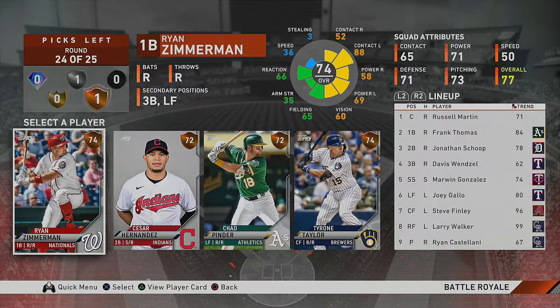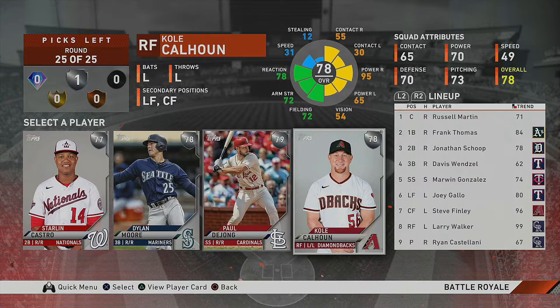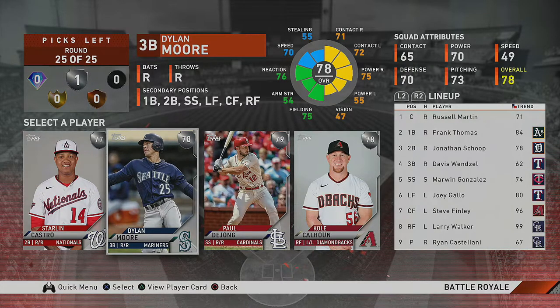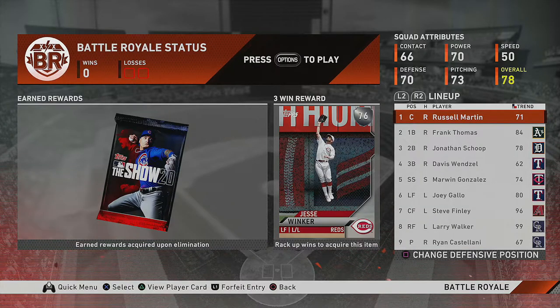Caesar Hernandez plays short, second, and third — middle infield — and can hit against righties pretty well with average speed. Then there's the Ryan Zimmerman card — he specializes in hitting against lefties, a guy you'd bring off the bench when left-handed relievers come in. Going Ryan Zimmerman — he'll be my first pinch hitter against left-handed pitching. Last silver round: Kole Calhoun mashes righties; Paul DeJong plays up the middle and could replace Marwin Gonzalez. But Dylan Moore plays everywhere and looks pretty good, so I'll go with Dylan Moore.